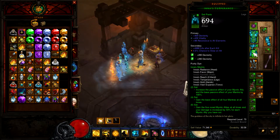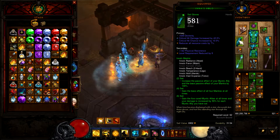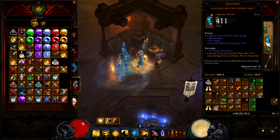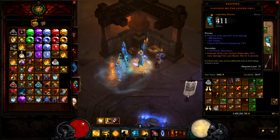I'm using Inna's Temperance, Inna's Favor, Inna's Vast Expanse, Inna's Hold, and Bindings of the Lesser Gods — that's why I spam Cyclone Strike, because it basically buffs your Mystic Ally damage.